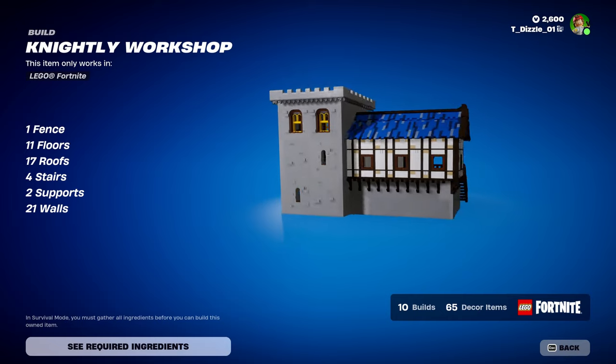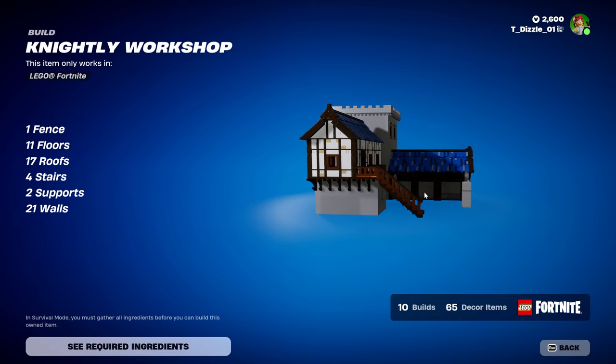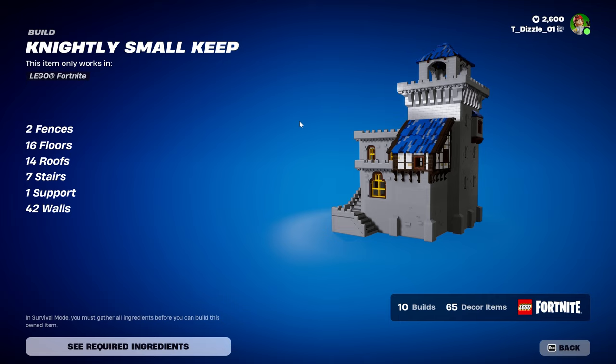Kind of taken after Dizzle's workshop — I'm assuming that's what that is right in there. Up next, we have the Nightly Small Keep. We've got two fences, 16 floors, 14 roofs, 7 stairs, 1 support, and 42 walls.